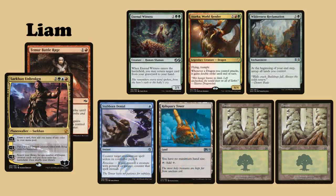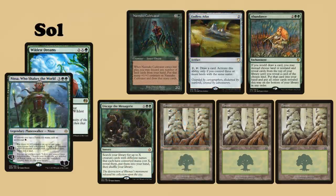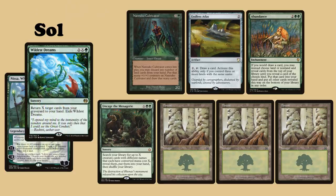Liam is playing a deck headed by Sarkhan Unbroken, and is using Temur Battle Rage as his Signature Spell. He keeps an opening hand containing Eternal Witness, a Tarka World Render, Wilderness Reclamation, Stubborn Denial, Reliquary Tower, and two Forests. And finally, Sol's Oathbreaker is Nissa, Who Shakes the World, using Wildest Dreams as his Signature Spell. He keeps an opening hand containing Nantuko Cultivator, Endless Atlas, Abundance, Uncaged Menagerie, and three Forests.